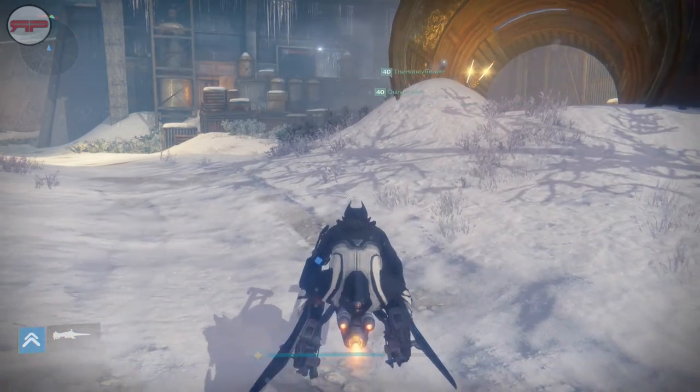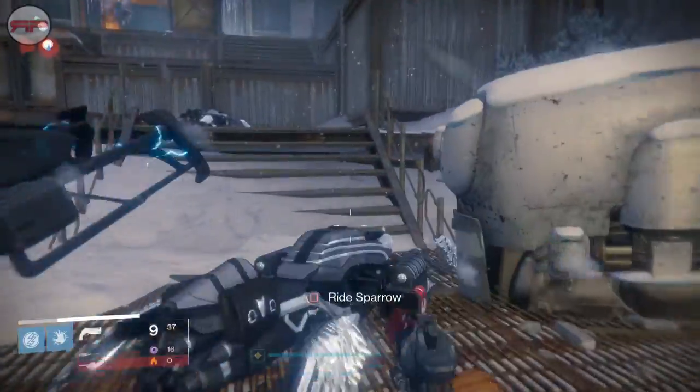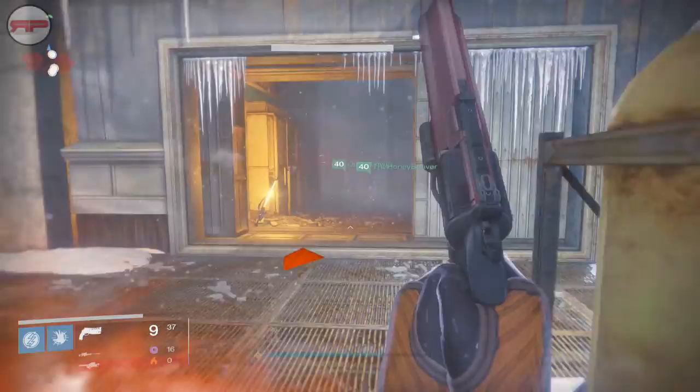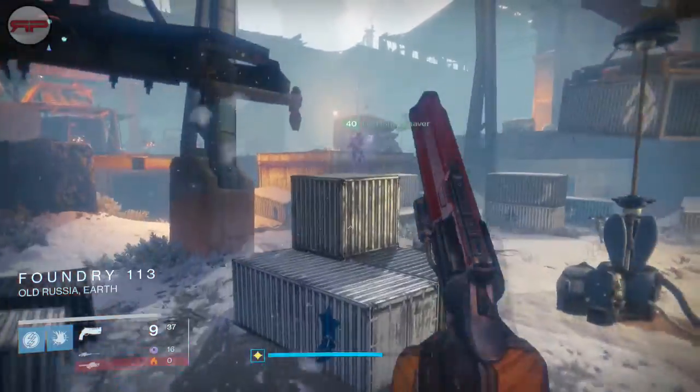What you're going to do first is load yourself into Patrol on the Plaguelands. As soon as you spawn in you're going to head to the right, come to this section here, go through this door and make your way along. You'll end up in this section next — the Foundry.